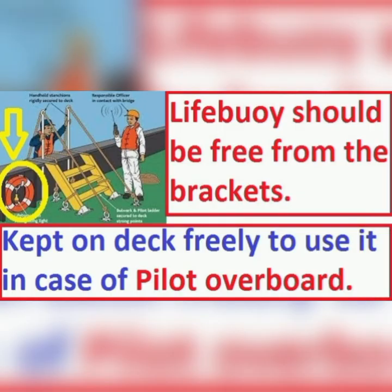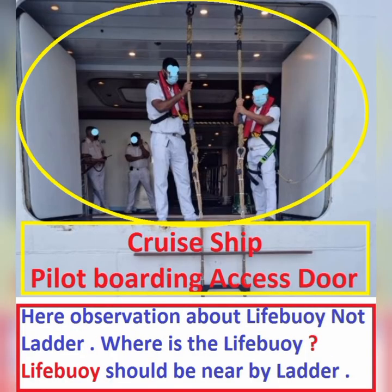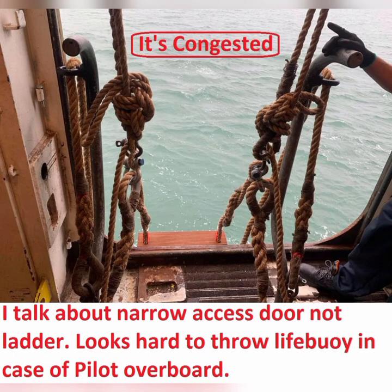At cruise ships, removable handrails should be designed at the edge of the large access door. The ship's crew should hold the handrails and incline their body safely and easily to monitor the pilot boarding while climbing. In case of pilot overboard, the ship's crew will be easily able to throw the lifebuoy.